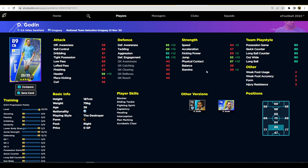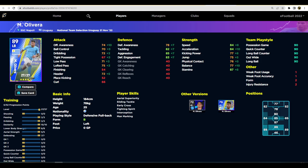Last but not least we have Olivera, who plays for Napoli and is having a good season. He's on B-form at the moment. He's got interception, aerial superiority, sliding tackle, and early cross but not pinpoint crossing. He has very good stats — he's a left back who can also play center back. Not a bad player to have at all; you could pair him with Godin in the center backs.